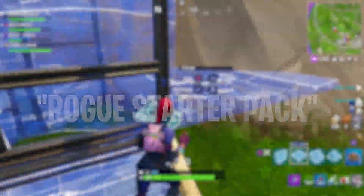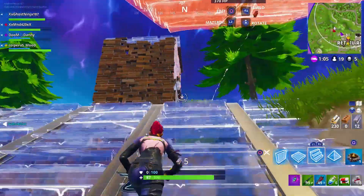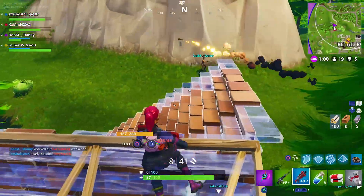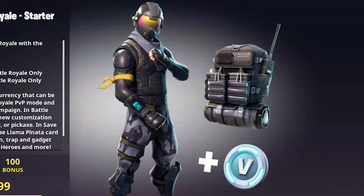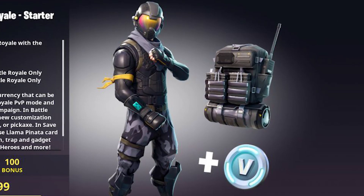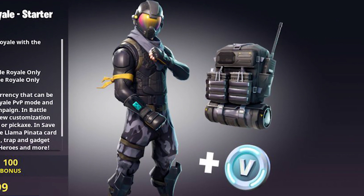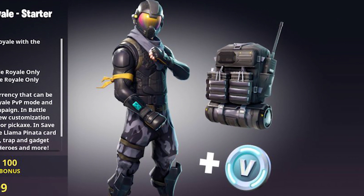Today Fortnite has given us huge information about a brand new skin coming to Fortnite Battle Royale — this is called the Rogue Agent Outfit. The whole pack is going to be called the starter pack and this skin is going to be much different to any skin we've ever seen before. Usually skins come in the weekly or daily shop, but today it is different — here's how you will be able to unlock the starter pack.